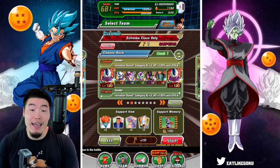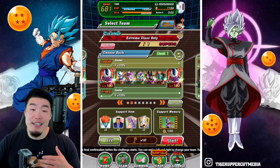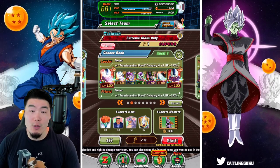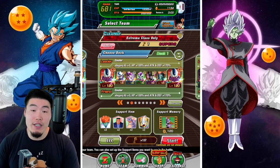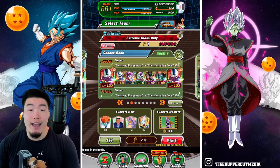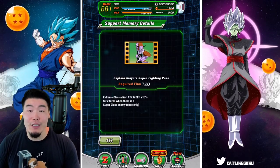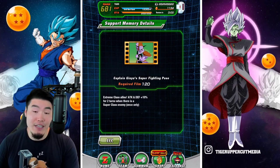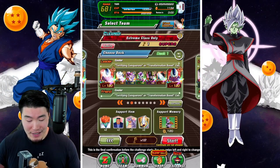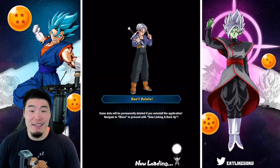I do have a feeling he's still going to perform pretty well here. As far as the team goes, it's a Terrifying Conquerors slash Transformation Boost team with the double STR Coolers. We got Fizz Cooler, the LR Full Power Frieza, Tech Transforming Frieza, INT LR Cell, and the STR Bojack. For the items we have Possessed Snake, Ader, Icarus, and Whis. We're using a Ginyu Support Memory, which gives Extreme Class Allies Attack and Defense plus 10% for two turns when there is a super class enemy, once only. So that is the setup.